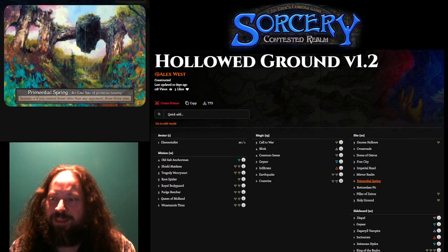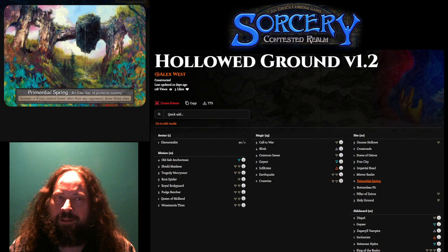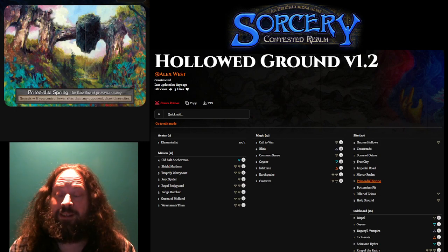Maybe I should talk about the secret sauce: Primordial Spring. I was shocked when I saw this card opening packs. If you control fewer sites than any opponent, draw three sites. Card draw in Sorcery is quite rare, so getting to draw three things is just a ton.